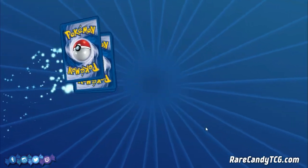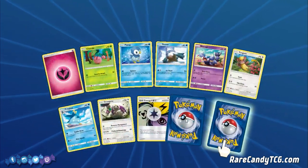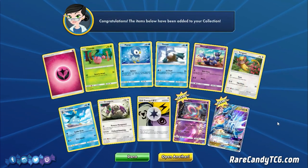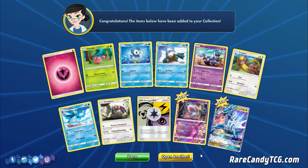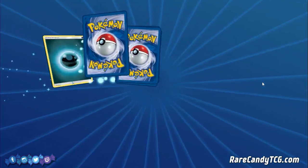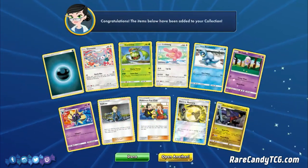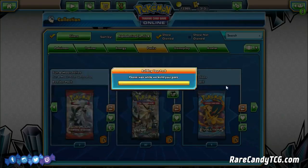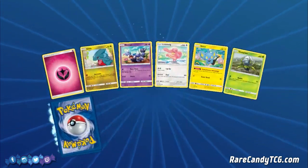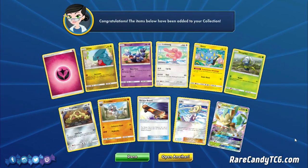We need some Glaceon still. We have Reverse Cresselia, which is a rare — and we have Dialga GX, very nice! We did need Dialga as well, so we're doing good there. The only GX I believe we haven't pulled is going to be Glaceon. We have Electric Memory and another Garchomp — I'd rather pull Garchomps than Rotoms or Lickitungs. And we got our second Leafeon GX! Amazing — I was hoping not to have to trade for many of these.